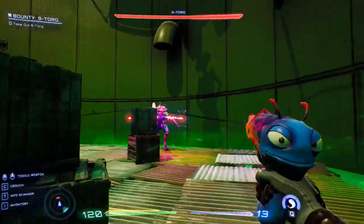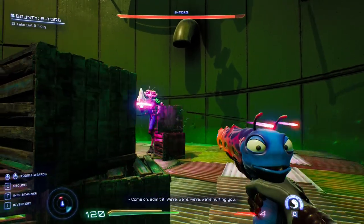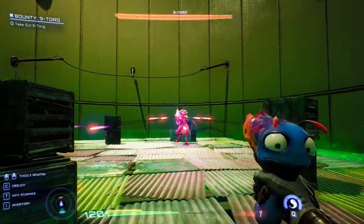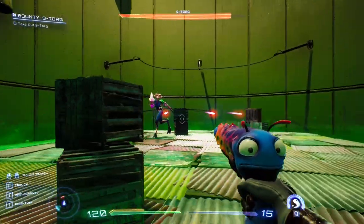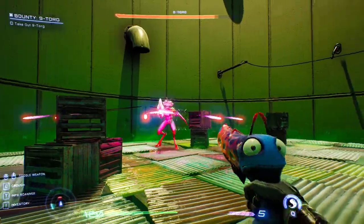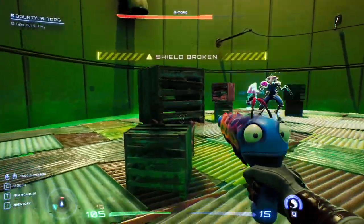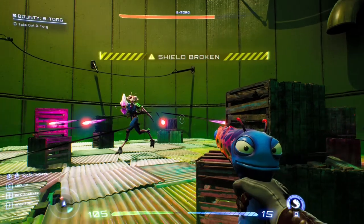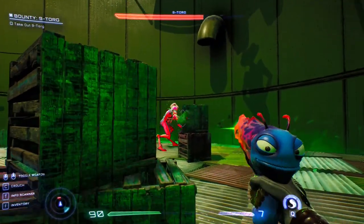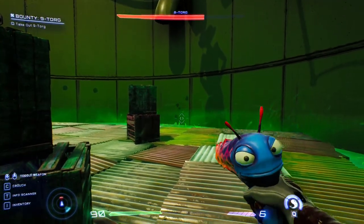The first stage is pretty simple and straightforward. Hide behind these boxes and shoot at her — sometimes you can stab her if you'd like. The shots are pretty slow. Try not to get into her melee range too much because she has a melee attack that is actually pretty powerful and knocks you up.